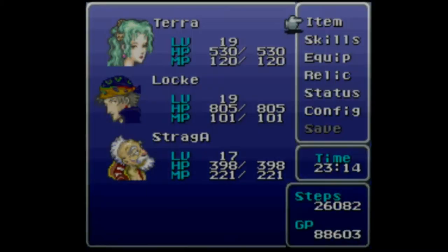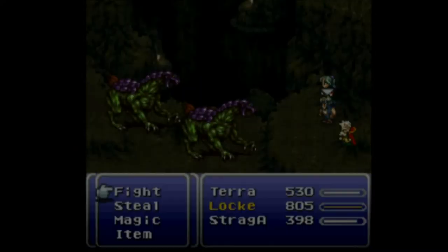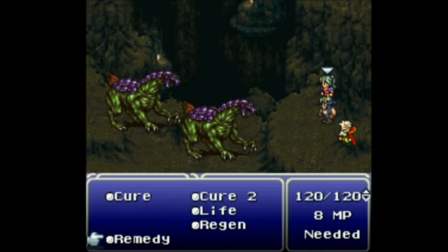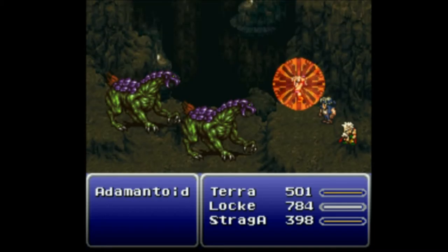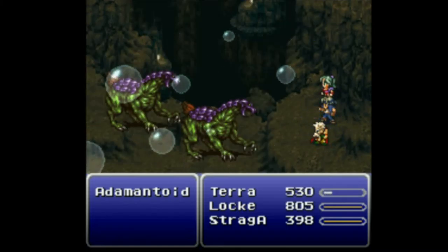So I'll reset the cursor to the top and switch that position so that Locke and Strago can be on the same controller like they were intended to be last segment. So what are you? You are the Batamantoids. You are Locke — so attack. One, two, three — one, two, three. That Relic Ring should have come in handy on Strago there. Poison — I'll poison the back one. Alright, this should be Strago — Aqua Rake, the face is off. It's always a little bit worrying during those gaps of silence like, okay, what's going on? Is stuff happening?